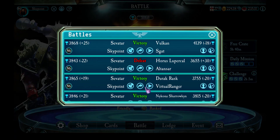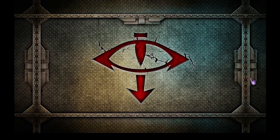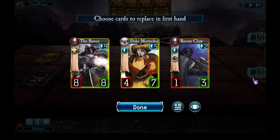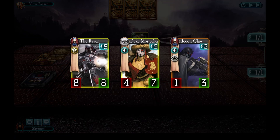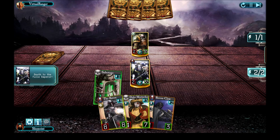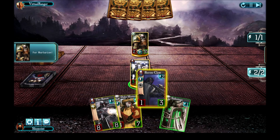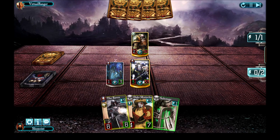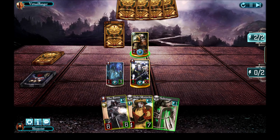The last match we're going to look at is against Durak Rask. His ability of destroying wounded units can get extremely irritating — let's take a look at how I deal with that. I decided to keep all my cards. I keep the Raven in hand for when I need it, I've got Duke Mordekar who should get played in a couple of turns, and most importantly I have Recon Claw. Recon Claw goes down straight away and I start bashing Durak Rask because I've got a higher attack than him right now. He's played Licticia Devonatus so he's unlikely to play a unit — but nope, he plays a unit and attacks me.